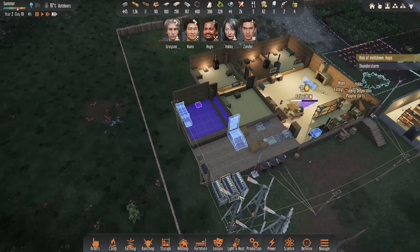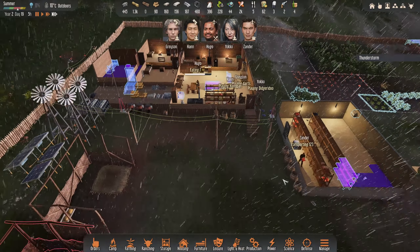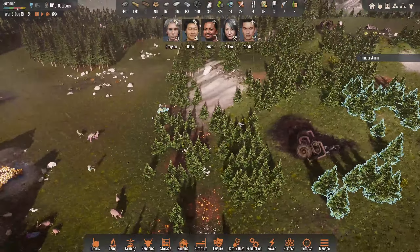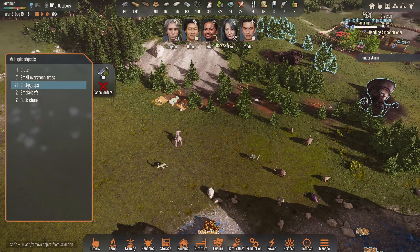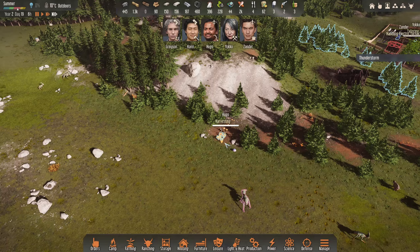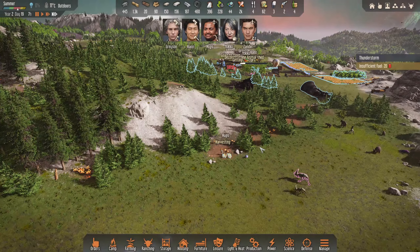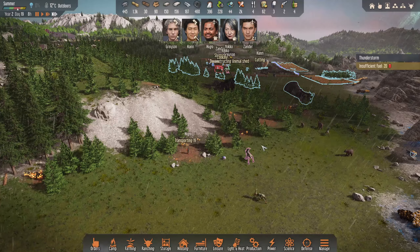We've got another thunderstorm. We should be okay if they're staying in this bit - I don't want them going out. Xander went and just smashed through some of the glitter caps, so that's really good. I might actually cancel these now. Oh, he's already gone out - please don't get struck by lightning, we're risking it here. Very, very silly of me, but it is what it is. Go on mate, get it done and get back inside. I know we have intervision fuel as well - hoping to get on top of that soon.